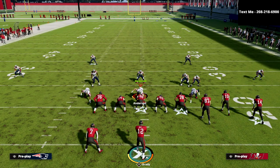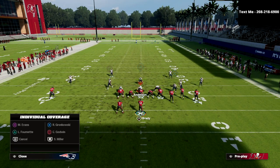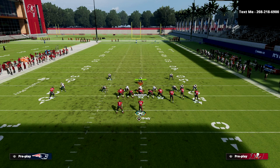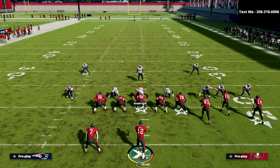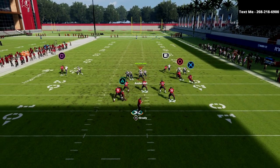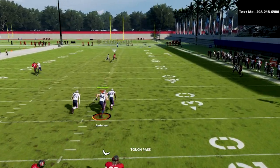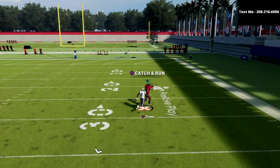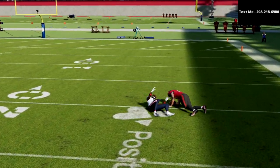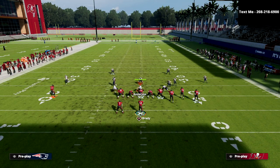Now let's say they run a Cover 0 style of coverage — maybe sending pressure or just trying to cover your underneath stuff. You're going to notice this post: Mike Evans has the Deep Out Elite ability, you see it light up, and then you can lob that over the top of the Cover 0. If you put route tech on that player, for the most part that's going to be pretty consistent.